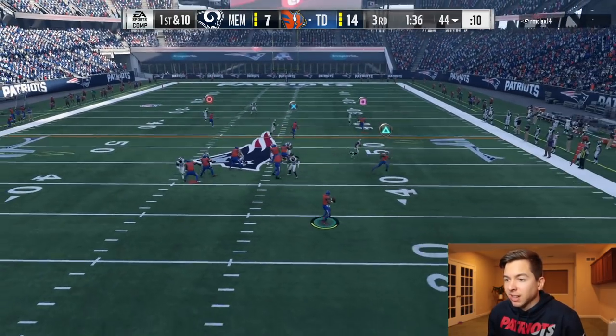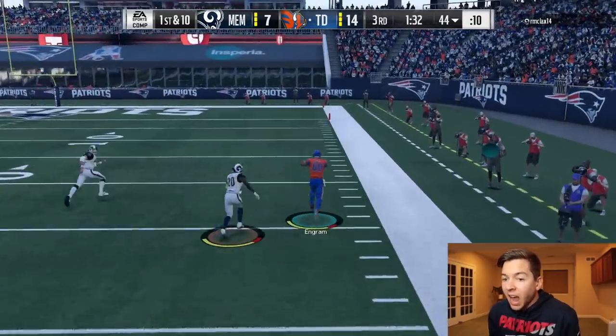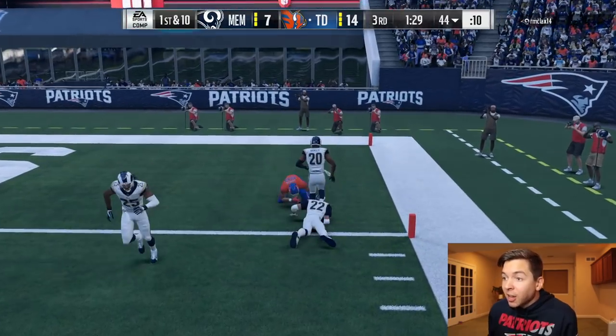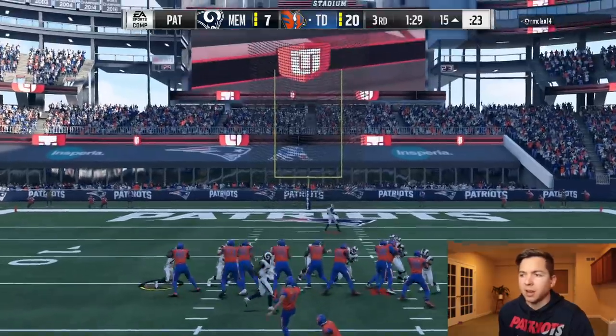Come on, we got to be able to punch this in on offense. Oh look at that — Ingram wide open. Deshaun Watson on the money. Ingram, keep going, down the sideline, keep going — touchdown! Exactly how I planned it. We didn't need the pick six. We're going to come out and score the next play on offense.